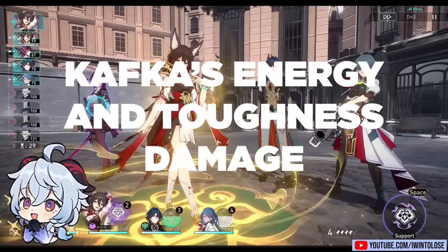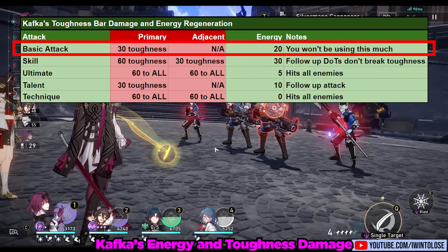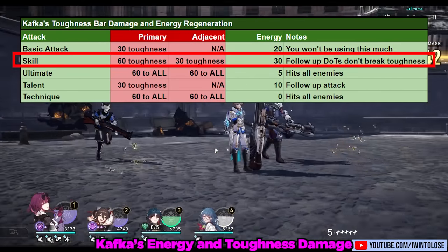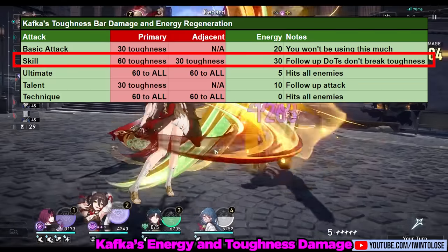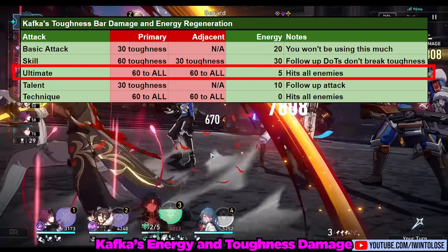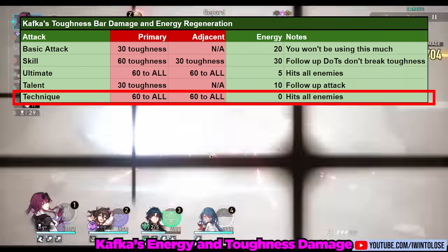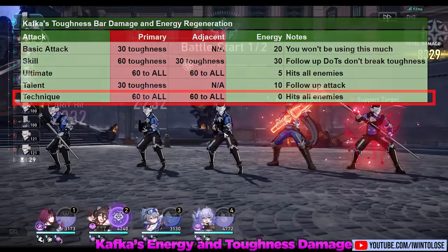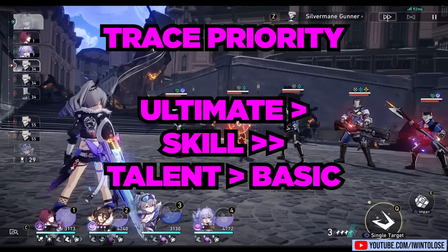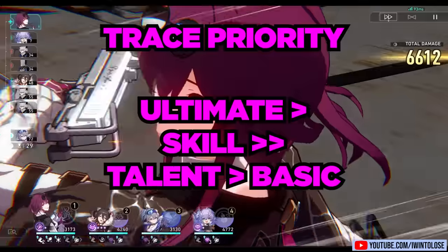Now let's go over the energy and toughness damage of her kit. Her basic attack deals 30 toughness damage and generates 20 energy. Her skill deals 60 toughness damage to primary targets and 30 to adjacent targets, generating 30 energy — the triggered DOTs do not deal toughness damage. Her ultimate deals 60 toughness damage to all enemies and generates 5 energy. Her talent's follow-up attack deals 30 toughness damage and generates 10 energy, while her technique deals 60 toughness damage to all enemies and generates 0 energy. For trace priority, level up her ultimate first, then her skill. Leveling up her talent and basic attack isn't a priority since they don't affect her DOT damage.